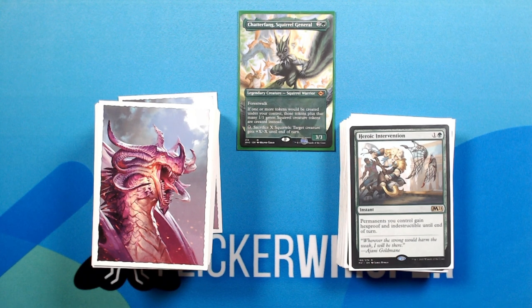Heroic Intervention — 1 green for an instant. Permanents you control gain hexproof and indestructible until end of turn.